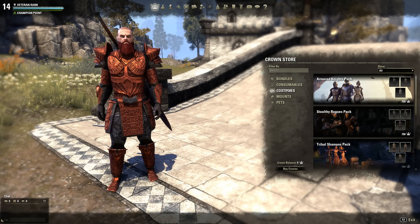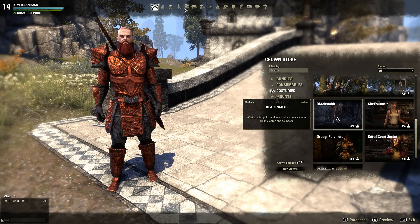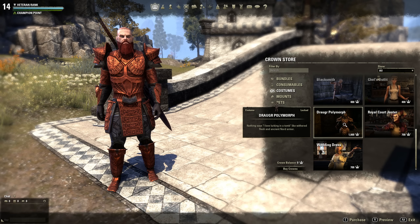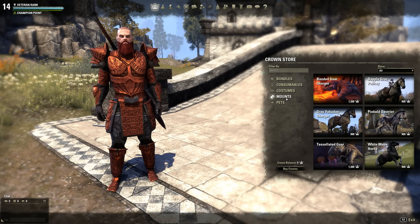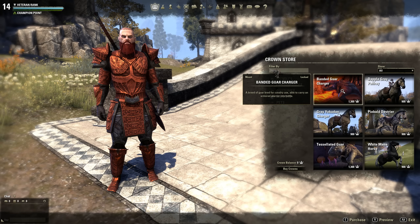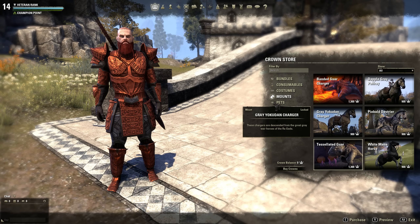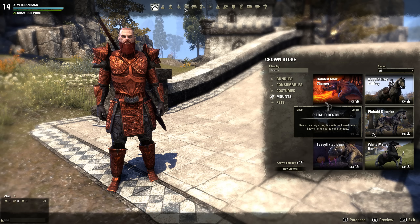Scrolling down there's the Woodland Scouts pack — you look like a tree hugger — a blacksmith outfit to look like the blacksmith NPCs in game, a chef outfit, a royal court jester which is the creepiest thing ever, a polymorph where you can look like a Dremora, and a wedding dress you can wear even as a male character. For mounts, these are the same speed as any other mount — it's 100% cosmetic. There are guars: banded guar, charger, and tesla guar, plus various horse colors.